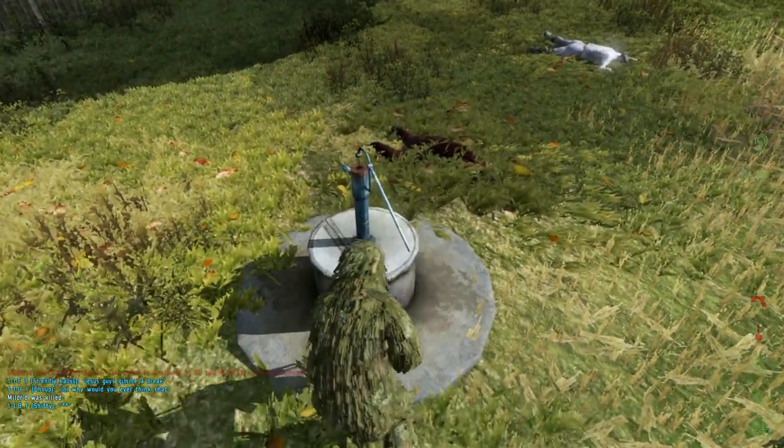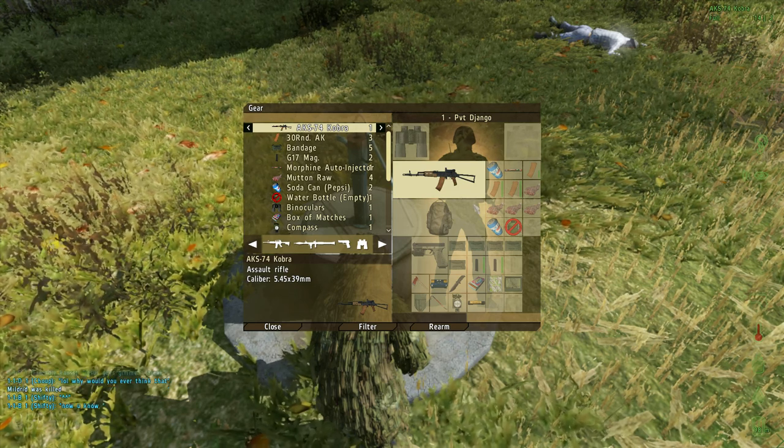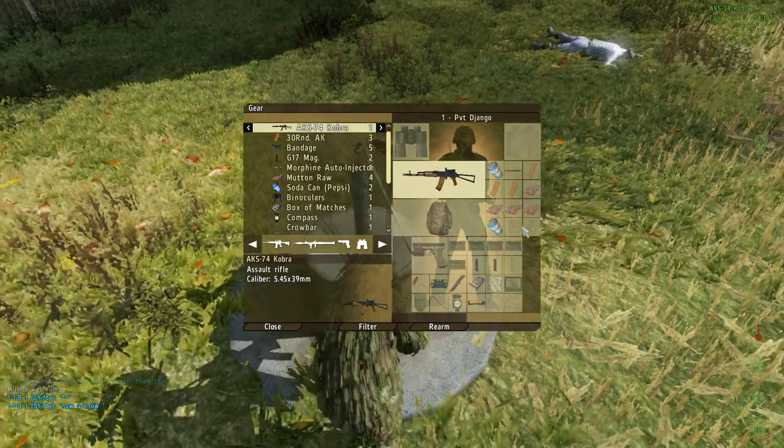First of all, you have to find a water bottle. And if it's empty or you drink it — there it is. Have it in your inventory, right click, fill.